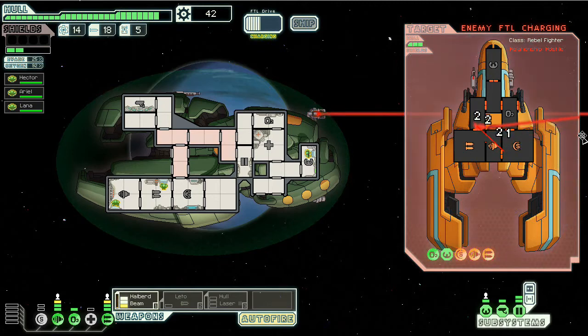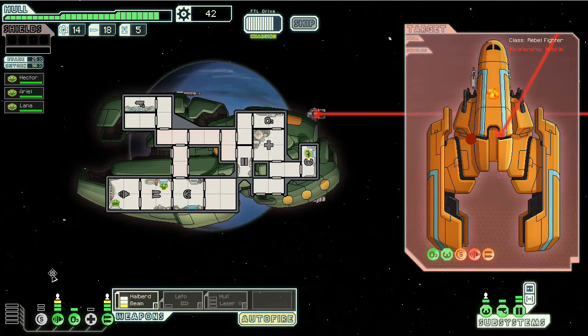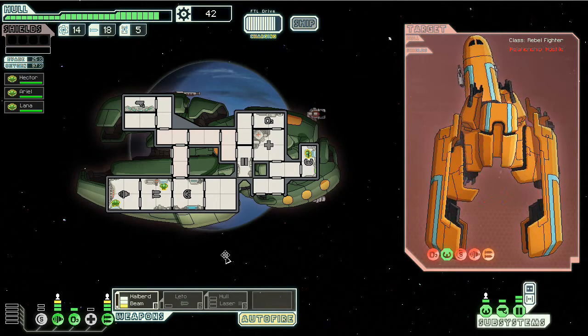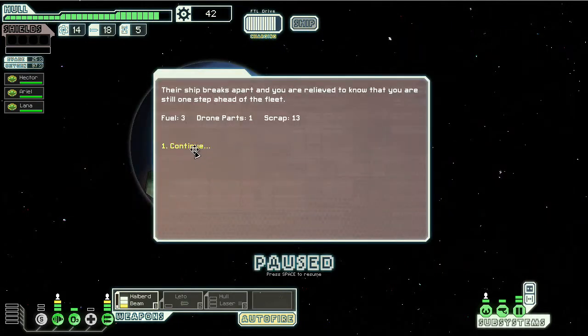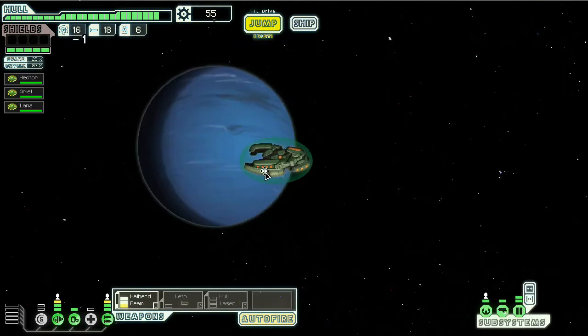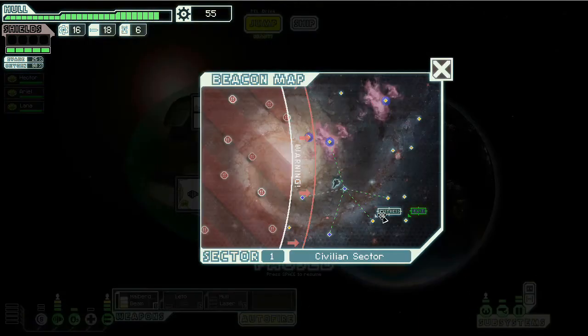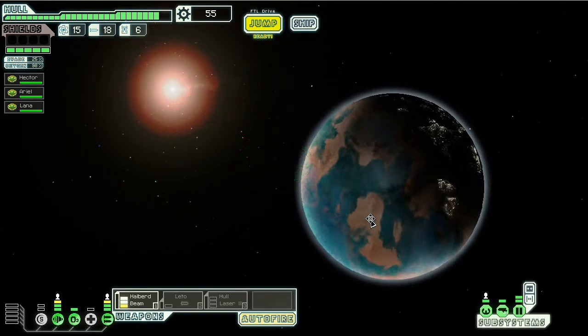We'll just slag their engines as we take out their shields. Unfortunately, the halberd beam takes so damn long to charge. Come on, halberd beam — excellent. So that's delayed. They're not gonna be getting through my shields anytime soon, and this next swipe should take them out. So doing good. It's not too hard to do the strategy behind the Zoltan ship.